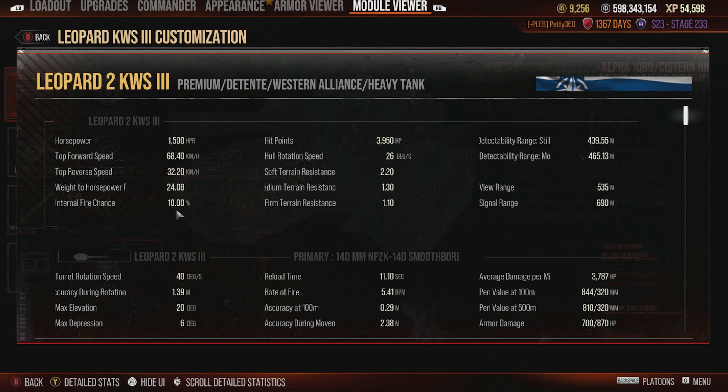You've got a 10% internal fire chance, which is actually on the low end of fire chances — I haven't really been set on fire yet in this thing, so good going so far. You've got 3,950 hit points, which is a solid slab and actually on the higher end for Era 3, meaning you can trade really effectively with how high your alpha is.